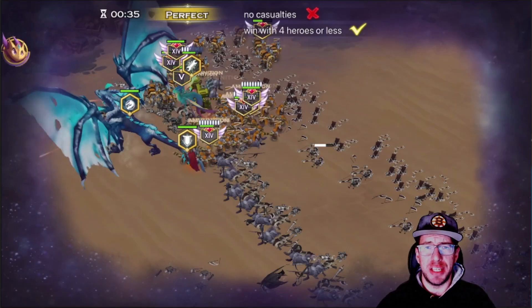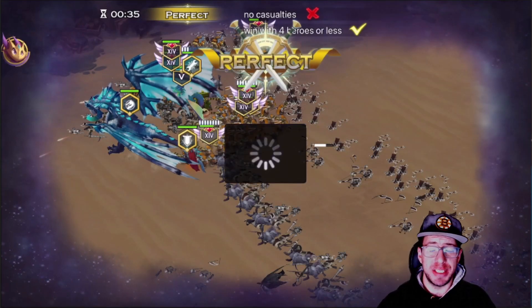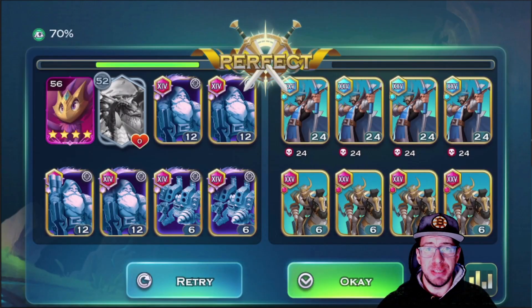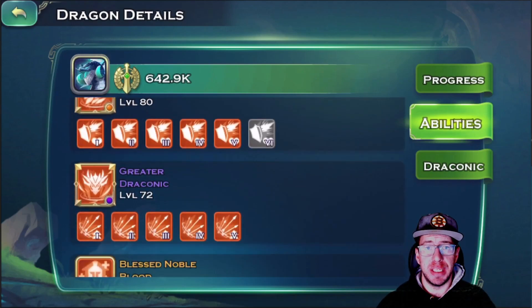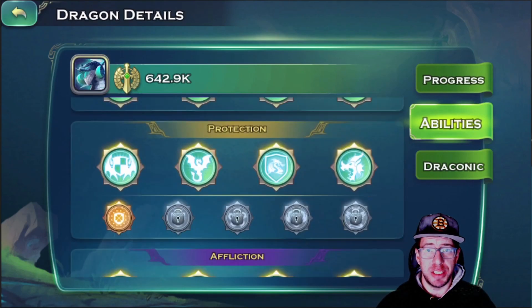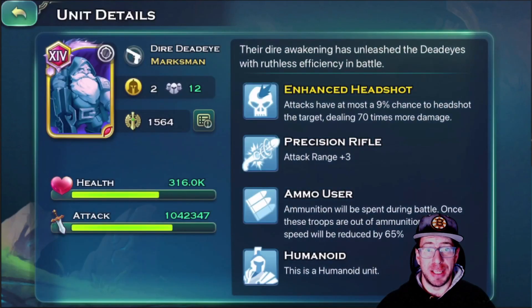Let me know in the comment section below if you think I should go back to Dwarf. We perfected this with four heroes, so let's go check out those heroes and see what they bring to the table. First things first, we have a perfect Azur dragon — this one is not super high level at the time, as I recorded this a little while ago.